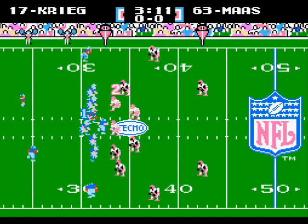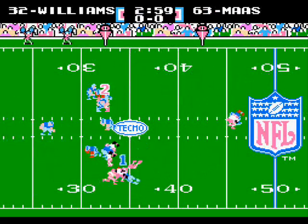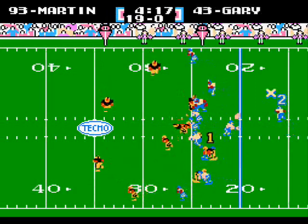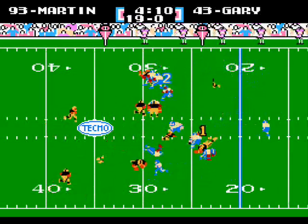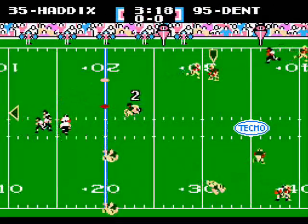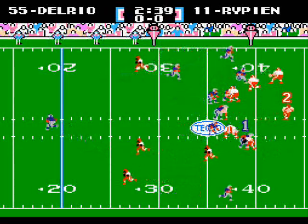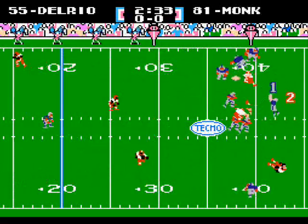The field doesn't take up the whole screen this time and the view is further out, making the players a lot smaller. But there's room to fit all 11 players on the field, and you can see a lot further down the field so you're not taking wild guesses as to whether a receiver is open. Even when they go off screen, you can see which direction the safeties and cornerbacks go, so you'll know who to throw to.